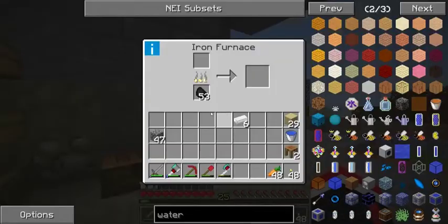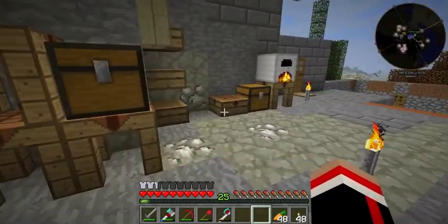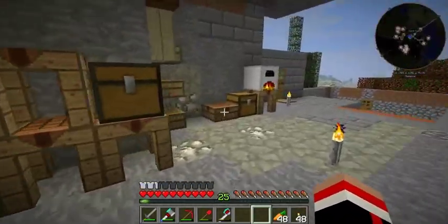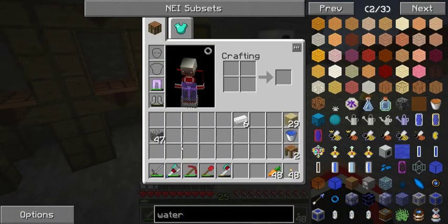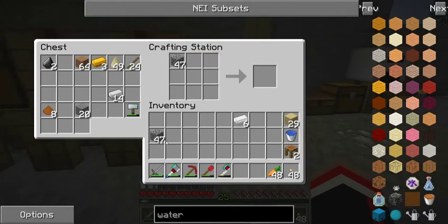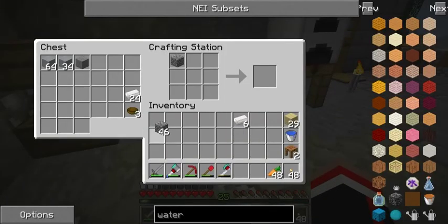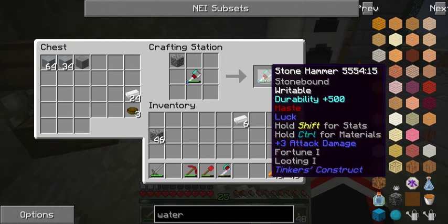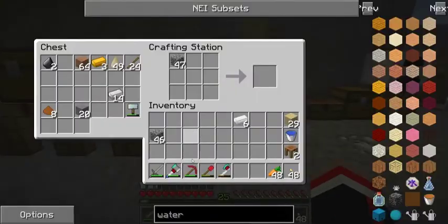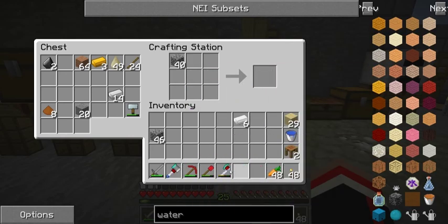I was gonna show you how I made this iron furnace, but before I do that I want to show you something else. I use these Tinkers' tools and I re-watched D-Mac's episode one several times and finally figured out what he had going on. I made one of these - I've never made this stuff because I didn't know what I was doing. I finally figured out you don't have to have all that stuff. Since I made the head out of cobblestone, I can repair it with cobblestone, which is pretty awesome. You just sit here and keep doing that until it gets fully repaired.